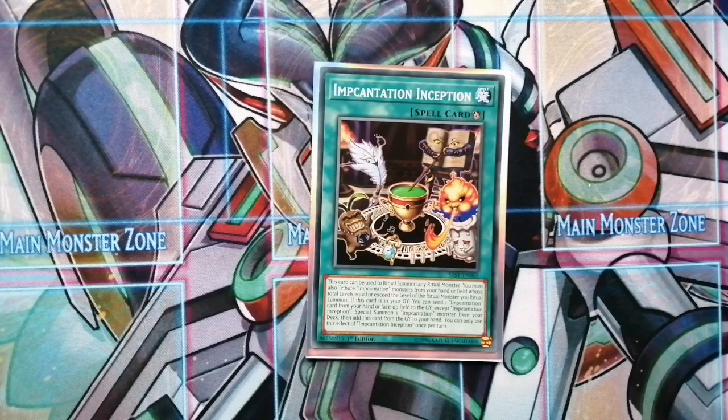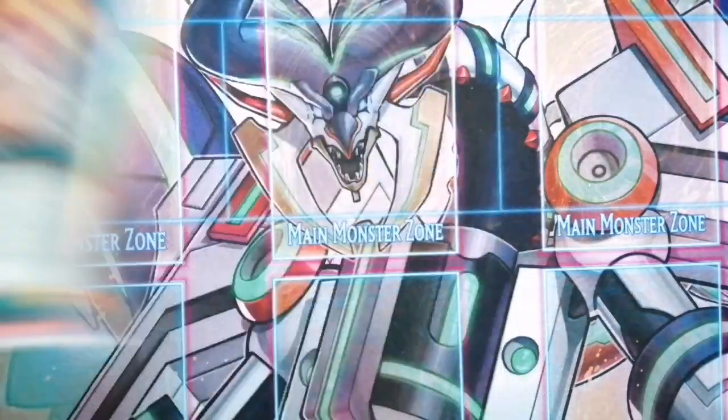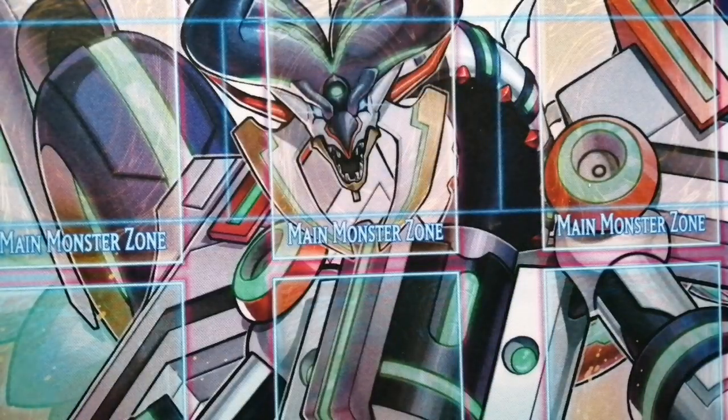The last card for the main deck is Incantation Inception, just because we're running a lot of ritual spells. This one can be used to summon any ritual monster, so it's nice.